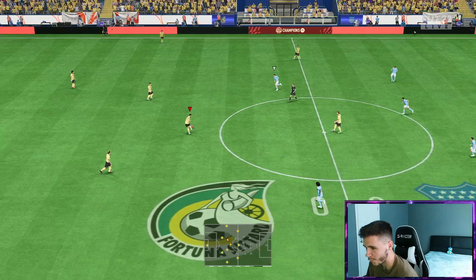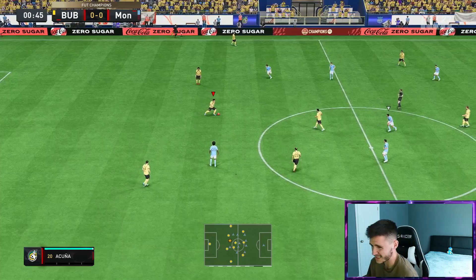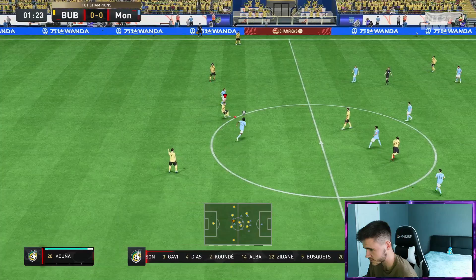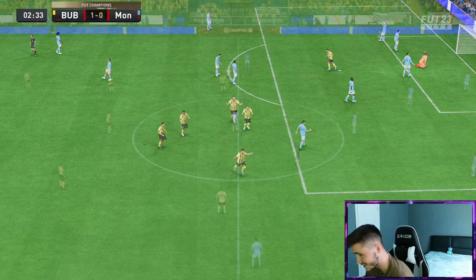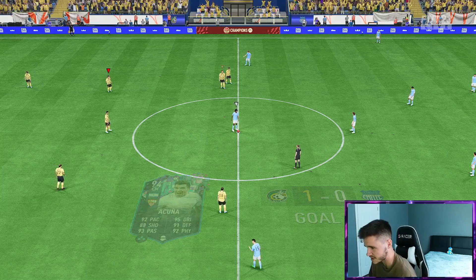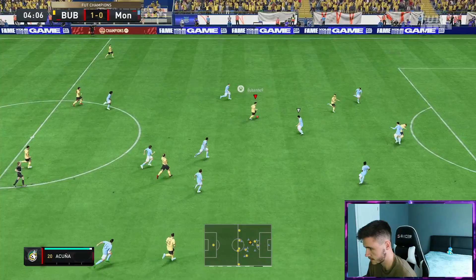Here we are jumping into game number one using the new flashback Acuña card. Really, really excited to test this card out — it just seems like he's going to be an absolute beast. If we go ahead and check out his dribbling real quick, we can see that the card is extremely quick and swift, which is great to see — very important for a center mid. Acuña — we'll go for a finesse shot, why not? That's what I'm talking about, boys! Marcos Acuña with the Ada shooting. That's a fantastic finesse shot — we'll take it.